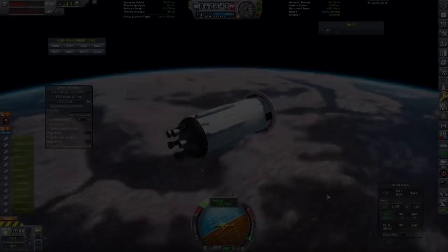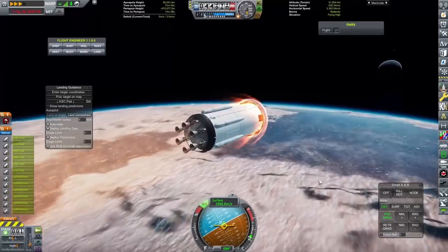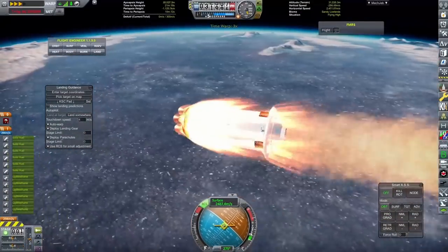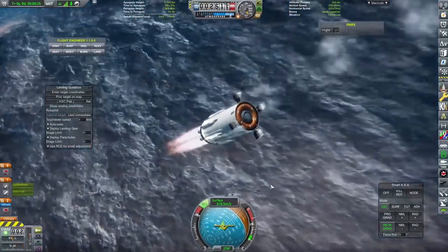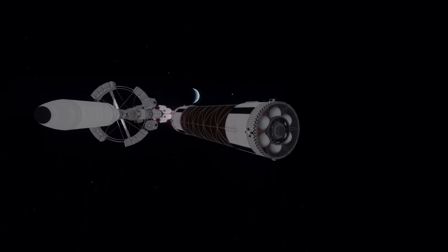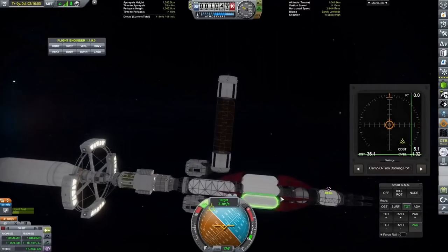Unfortunately the first stage ran out of fuel just before we hit the ground, so it exploded. Now what we're going to do is open up the inflatable heat shield and try and land this. However, we flipped around the wrong way, which didn't burn our vessel up, but the grid fins were way too small to realistically slow us down enough to perform a powered landing, which was a bit of a shame. The whole concept of this vehicle has a lot of work that I need to do.